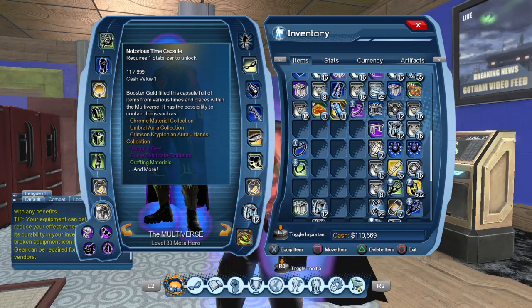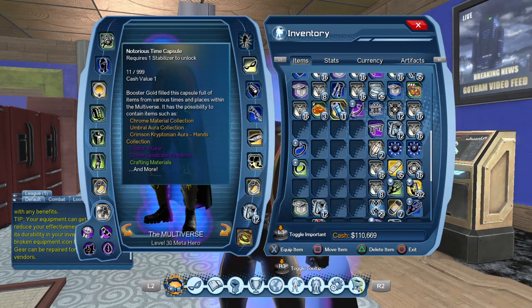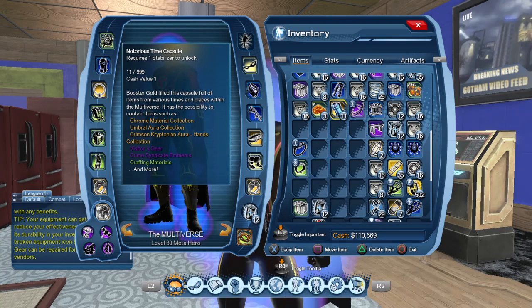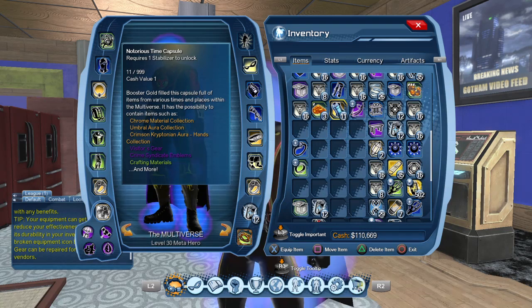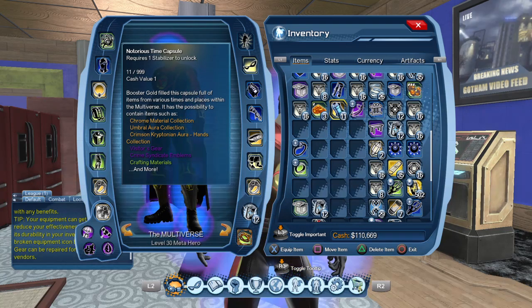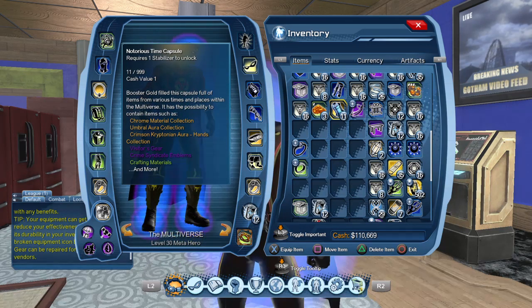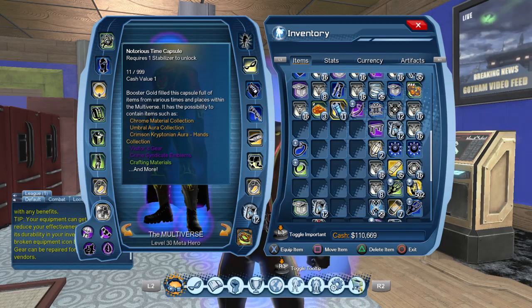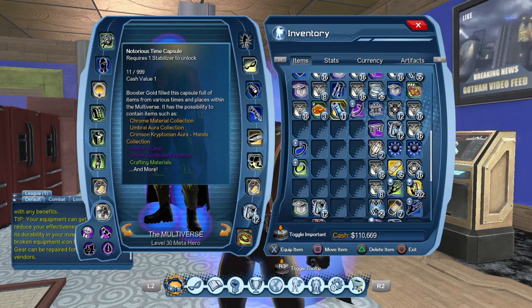The new time capsule is called the Notorious Time Capsule. It requires one stabilizer to unlock. Some of the rare stuff you can get is the chrome material collection, the umbrella aura collection, or the crimson Kryptonian aura — just some sort of aura around the hands. You also get the visitor gear, which is the Lex Luthor gear from Earth 3 — the golden gear they showed during the live stream. You get the Crime Syndicate emblems, some crafting materials, and more — probably things like colas or repair bots. We have 11 time capsules to open, let's get started.